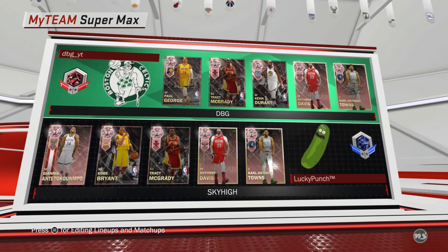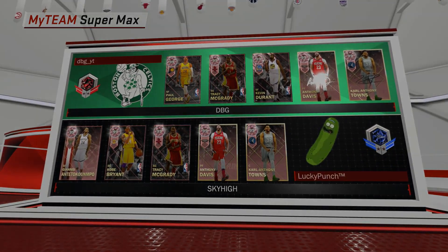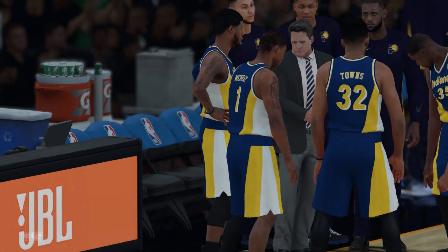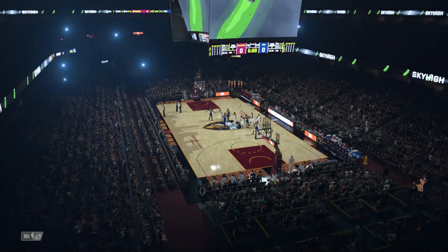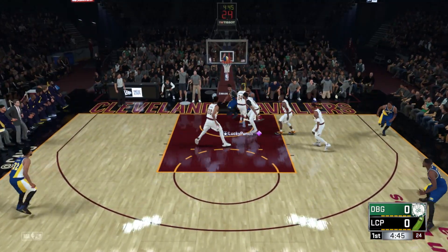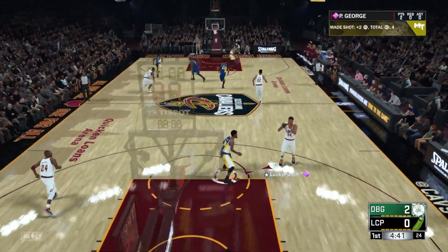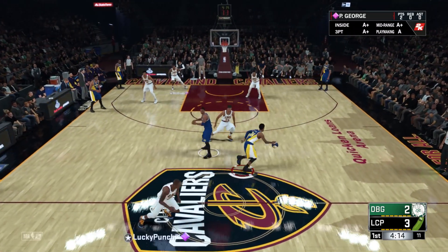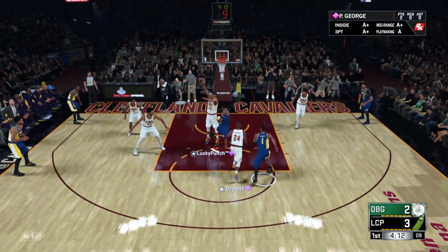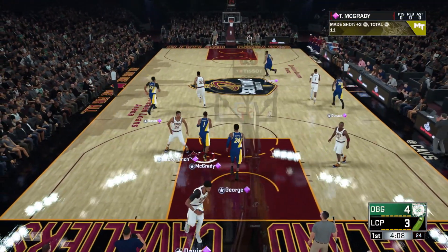Alright, so we're playing against Giannis, Kobe, T-Mac, AD, and KAT. I might actually swap Paul George and T-Mac. We got him — Paul George lays it in! Pick and roll, spin, got him jumping, and Paul George lays it in again. Four early points for Paul George.